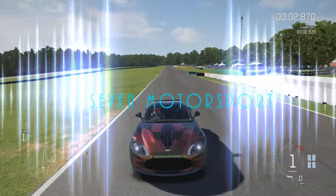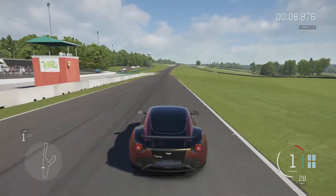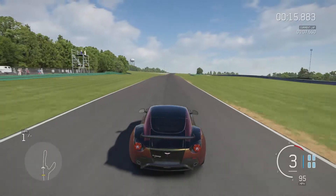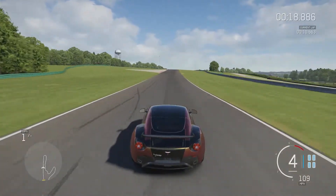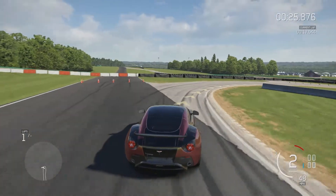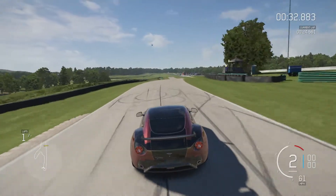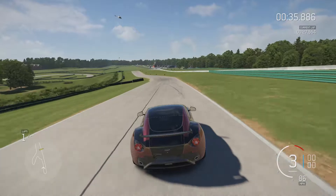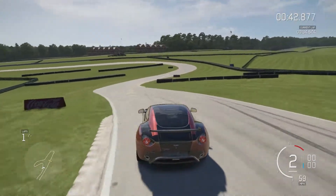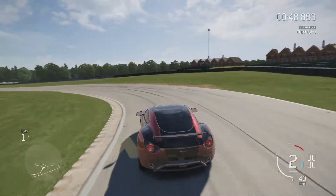Hello, 7 Motorsport here. I'm back with the second video of the car comparison series. In this video I'm using the Aston Martin V12 Zagato. This car is a lot heavier than the Alfa I used last time, so I'm expecting this one to be slower. Also, this car likes to slide a lot when exiting corners. So like last time I have 5 laps — well actually 4, if you count the first one which is from a standing start of course.